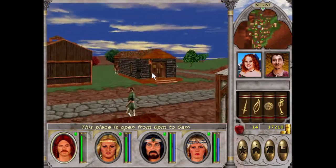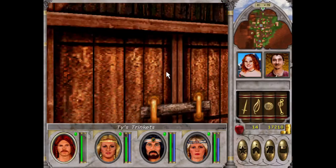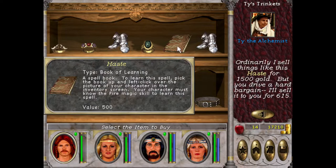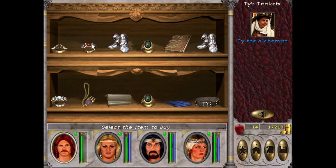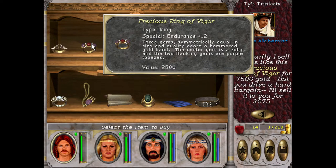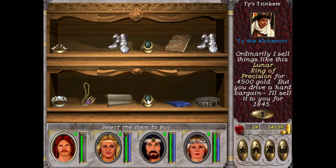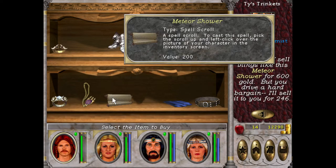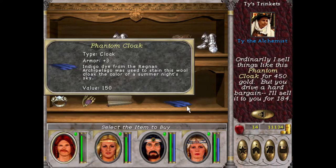Good old smugglers guild — ties, trinkets. I like these boots, and ooh, that's a good one — I want to get that. Plus 10 accuracy, yes! I want that spell — Meteor Shower. I love it.